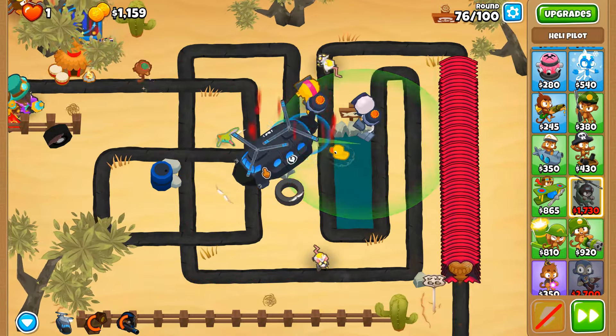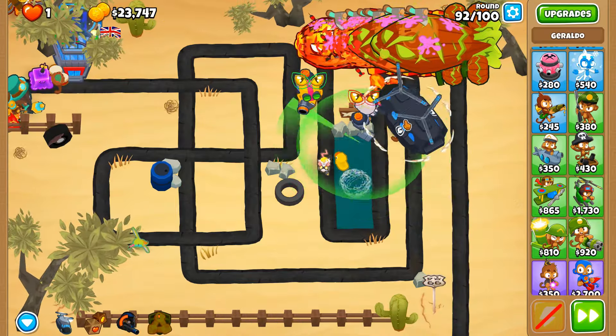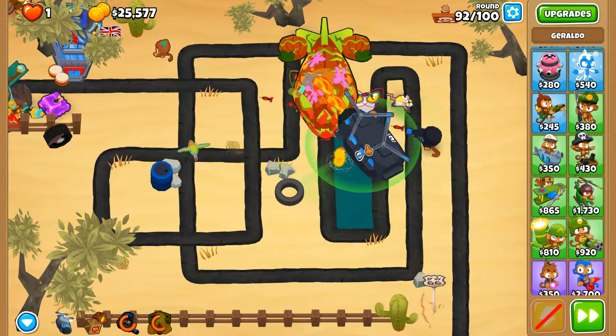Round 90 - how are we gonna do with this round? Marines obviously. We'll definitely have the money to get homeland defense, and I feel like that's really gonna help when it comes to popping ZOMGs for the rest of this round. Round 92 can be a bit of a pickle in some scenarios because of the fortified MOABs, but both are fast and very strong. Round 92 done and dusted.